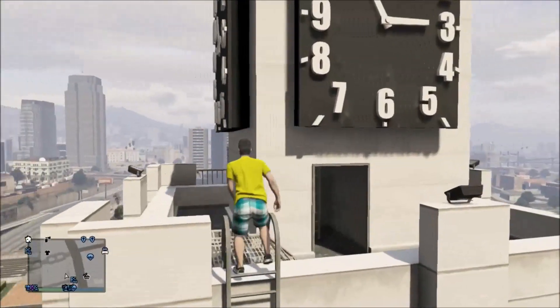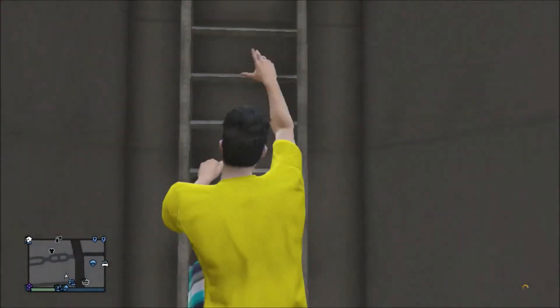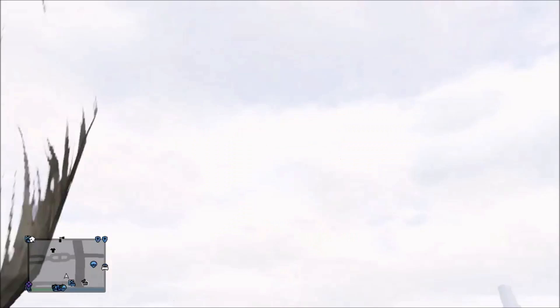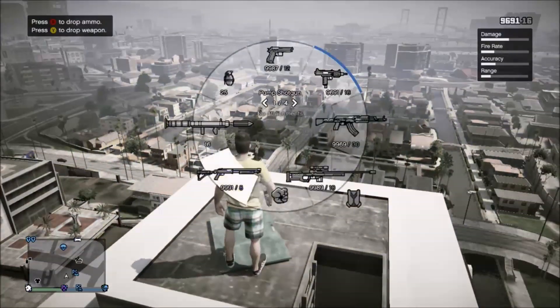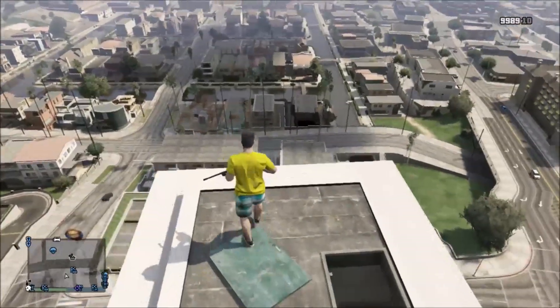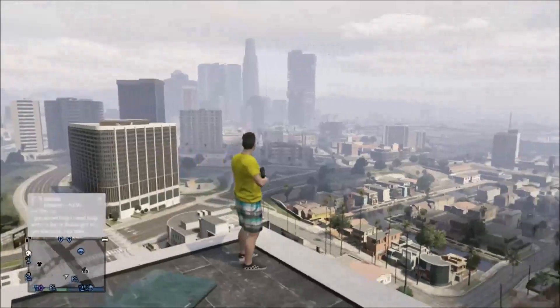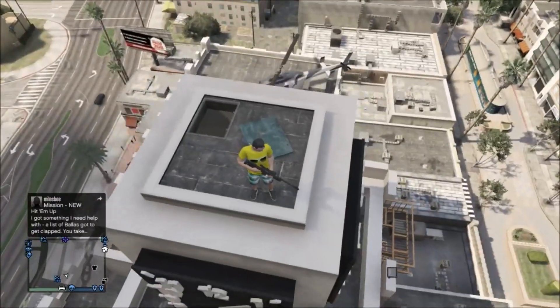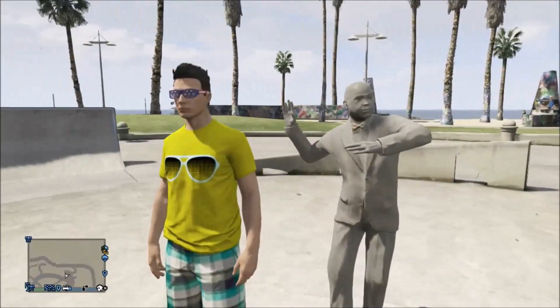My friend showed me you can actually get into the clock tower and get a really cool view of the whole city. You can't get up there by stairs — you have to take a chopper and land on top, then climb the stairs inside. The view is freaking amazing. If you're a good sniper, come up here and pick people off left and right. It's a great vantage point, and the clock actually works — it syncs with your phone.